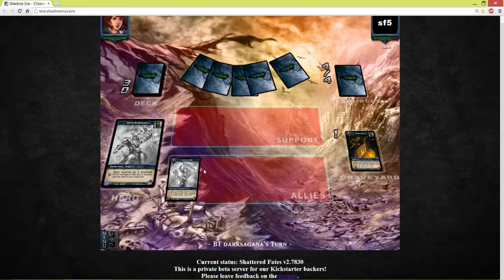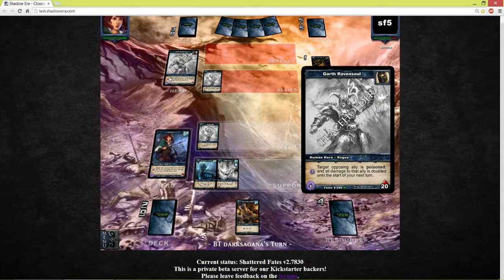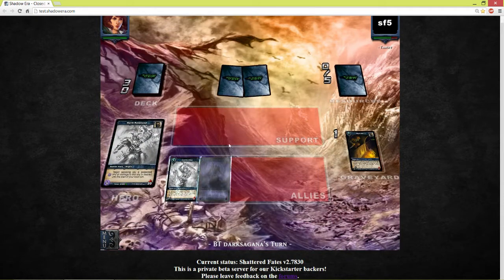I do need to pay attention to these cards. I played this assassin with my first deck that I built with Shadow of Fates. I was thinking the ability cost 4 resources — 4 shadow energy — but I was wrong. Doesn't matter.